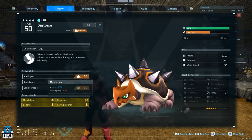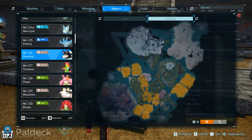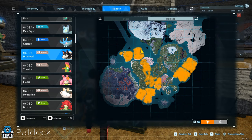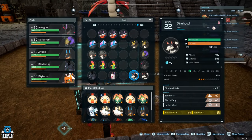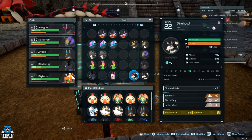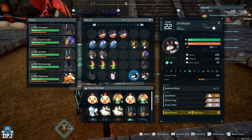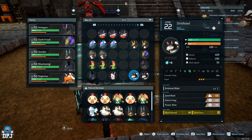First, you want to get yourself a Dire Howl that has both Ferocious and Musclehead on it. Dire Howls are super easy to find, so go out and catch a load until you stumble upon one with these passives. The end goal is one Dire Howl with both passives and nothing else. You'll have to breed Dire Howls to get those passives — catch a load until both passives pop up, then breed them until you get that one Dire Howl with Musclehead and Ferocious and no other passives.